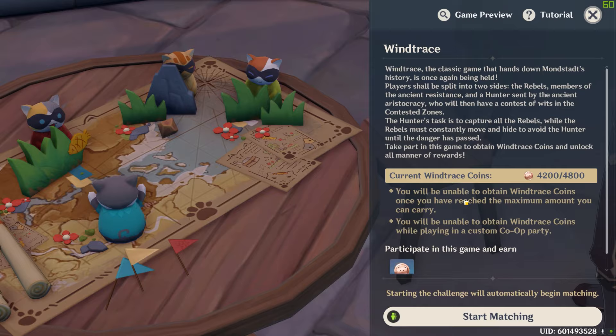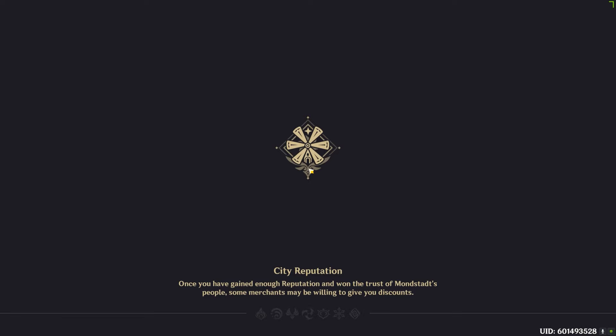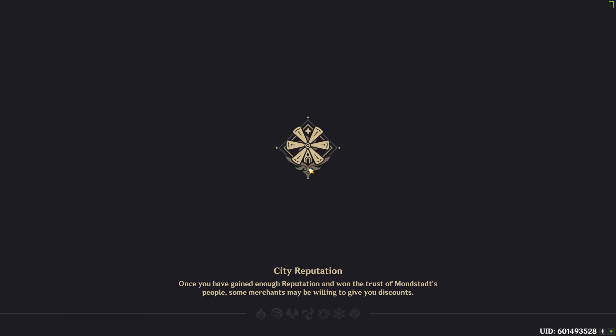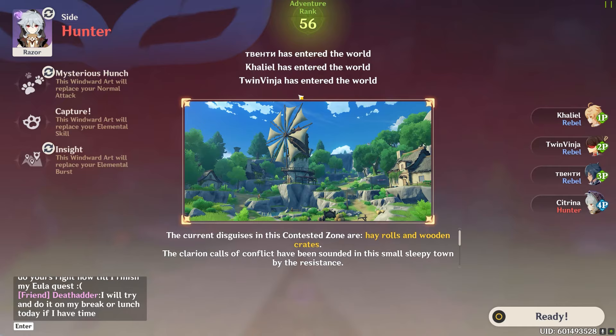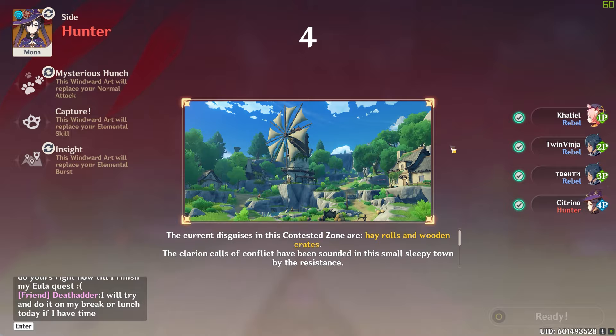But today, rather than playing this game like normal, what we're going to do is just try to be as obvious as possible and see what we can get away with. We're going to hopefully get a good map. Oh, I didn't want this one — there's really not a lot of NPCs or anything like that to be able to just blend in.